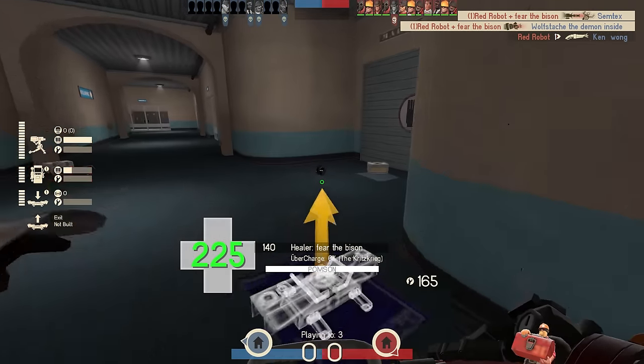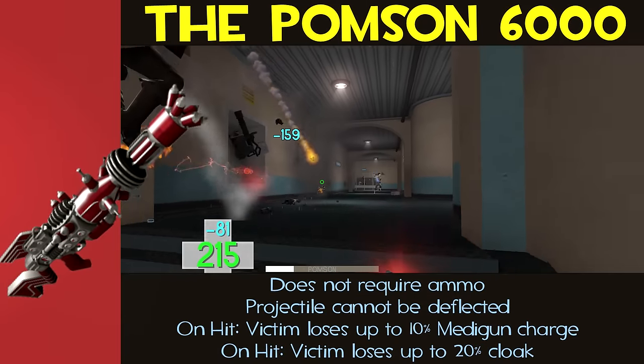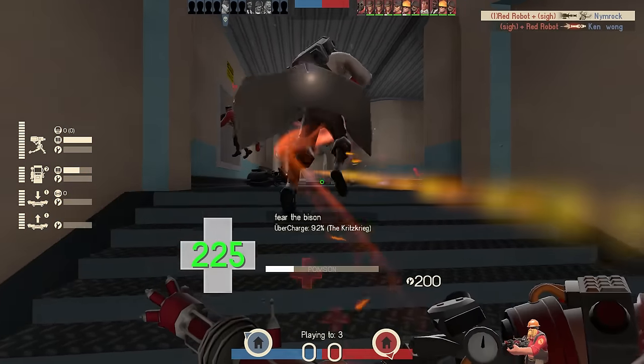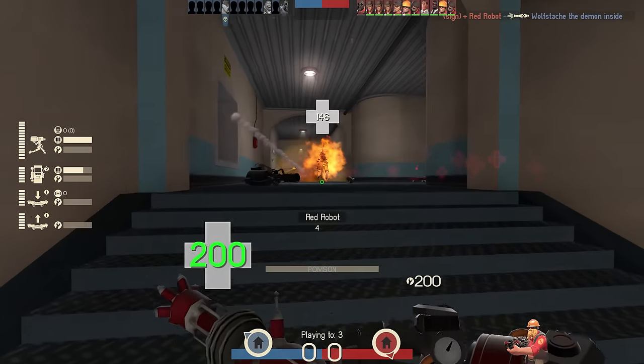Starting off with the Pompson 6000 — what changed with this weapon? Honestly not too much. This weapon got increased close range damage from 62 to 72, and reduced long range damage to 32, down from 42. So basically making it better up close and worse at long range.